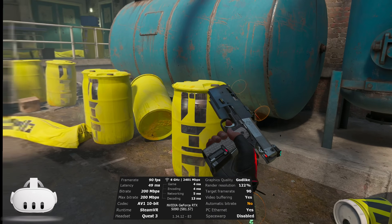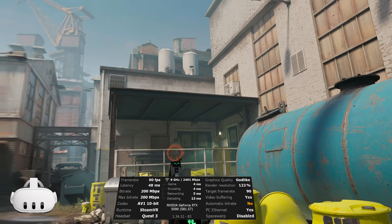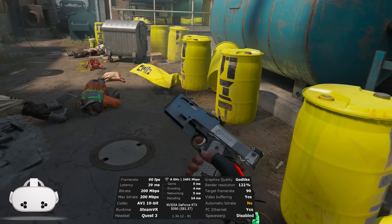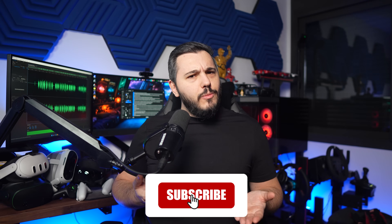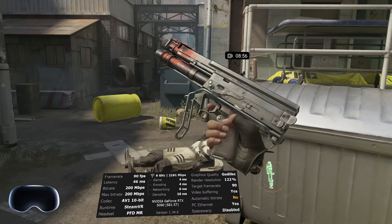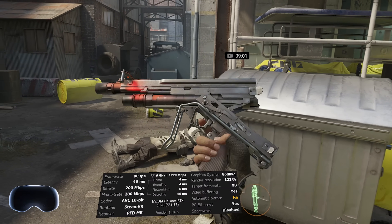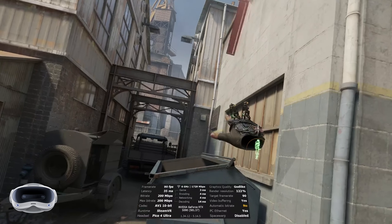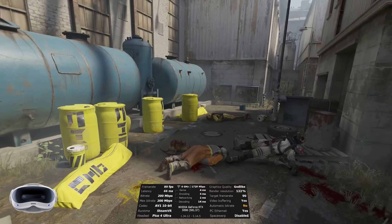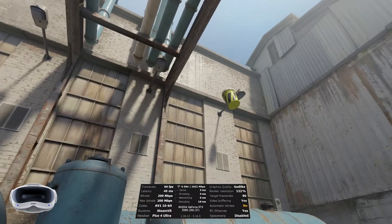Moving on to Half-Life Alyx, the Quest 3 was pretty bad at 49 milliseconds, with spikes as high as 67 at times. The 3S did way better for some reason, comfortably hitting 38 to 39 milliseconds consistently — which honestly threw me off because the 3S has the same chip. The Play for Dream was close to the Quest 3 at 46 milliseconds but with less fluctuations, though it did spike to around 55 at times. And once again, the Pico 4 Ultra shocked me with a whopping 35 milliseconds of latency, spiking to 45-46 only a couple of times — overall a great score again for the Pico.